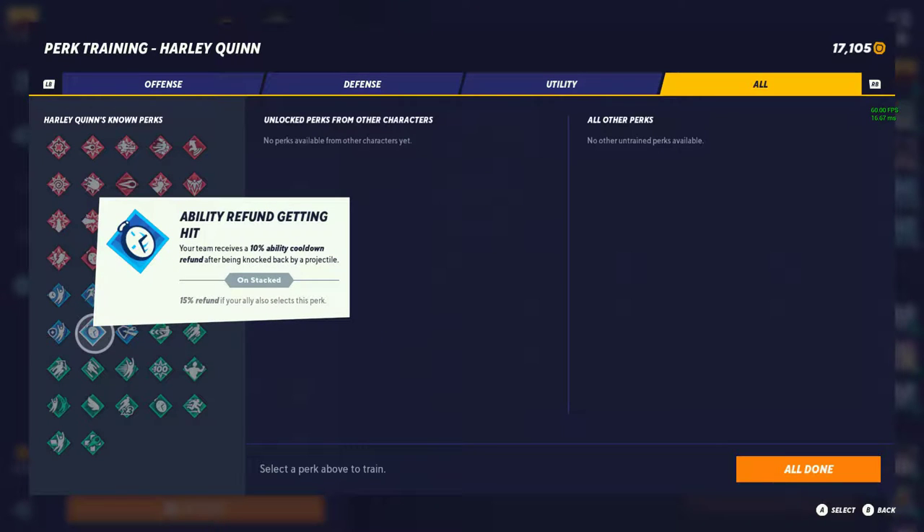Next is Ability Refund on Hit — your team receives a 10% ability cooldown refund after being knocked back by a projectile, 50% if it's with your ally. I'll give this a tier 2. This is a lowkey underrated perk I don't think many people run. It's a big counter to projectile characters — getting your abilities back faster, for example Wonder Woman, Harley Quinn for her bomb, Bugs Bunny getting all his stuff back, and even Rain Dog getting his stuff back faster. This is amazing.